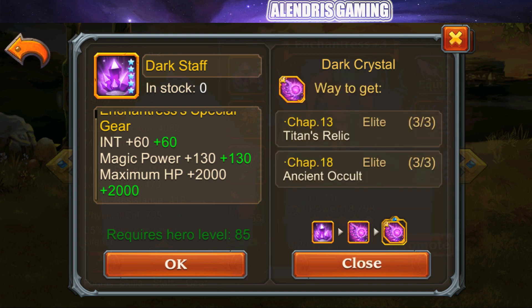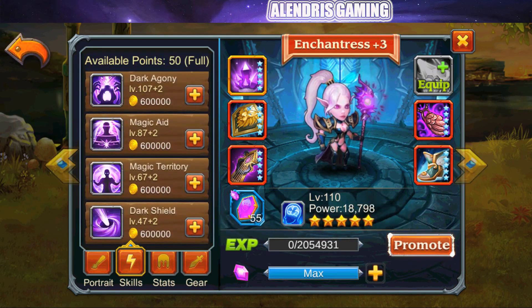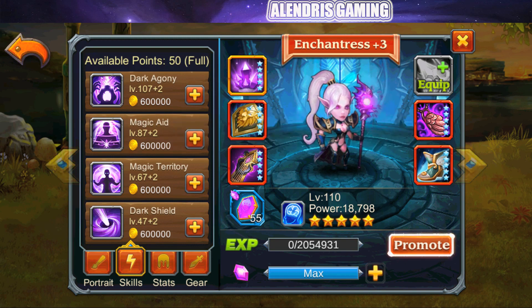You can get the item during stages 13 and 18 — the same as Vengeance Spirit — so easy to get if you farm for a while. Now the skill: Dark Shield. When Scarlet casts Magic Aid (the blue skill), she grants the whole team a Dark Shield. The shield's HP is based on her own intellect, absorbing up to 16,000 damage plus a bonus from her intellect. I think this can change this hero a lot. To recall: Magic Aid is where Sarah transfers part of her HP to the weakest ally. I really think she can do something.